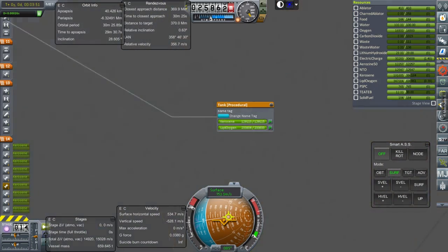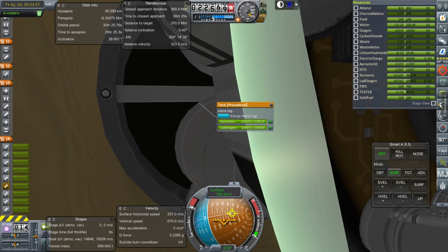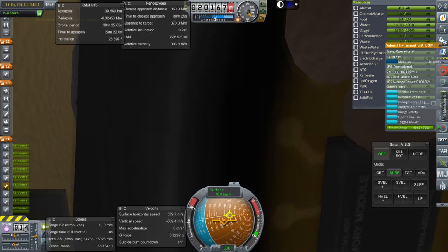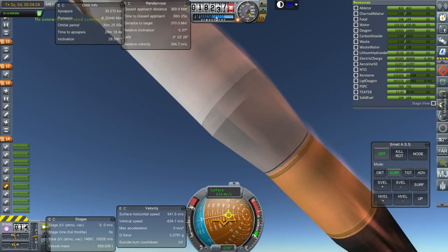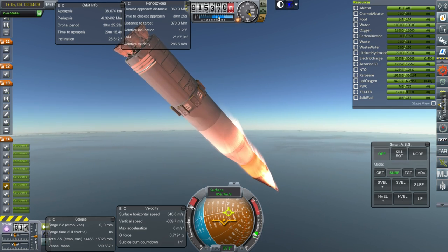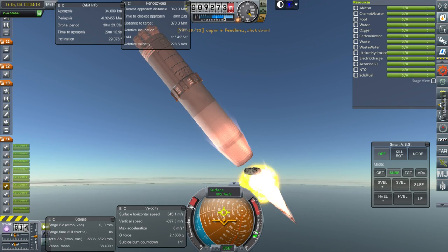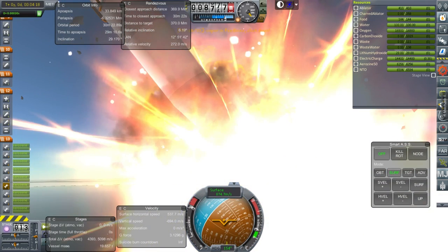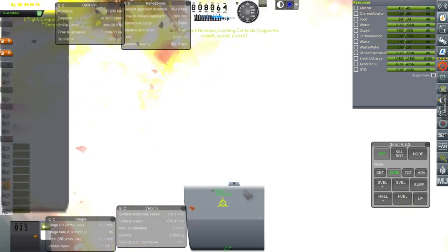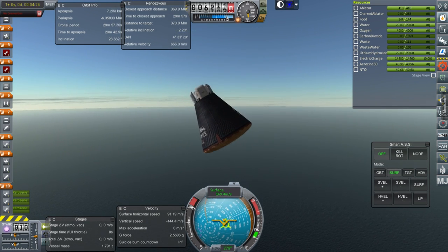I need to control from the Saturn instrumentation unit — wherever that is. There it is, but I can't send that command either. I guess you can't have an uncrewed Gemini cabin even if controlling from the Saturn instrumentation unit. We're just going to have to send a Kerbal up. I think if I have an uncrewed Gemini cabin, even controlling from the Saturn instrumentation unit, it won't work.